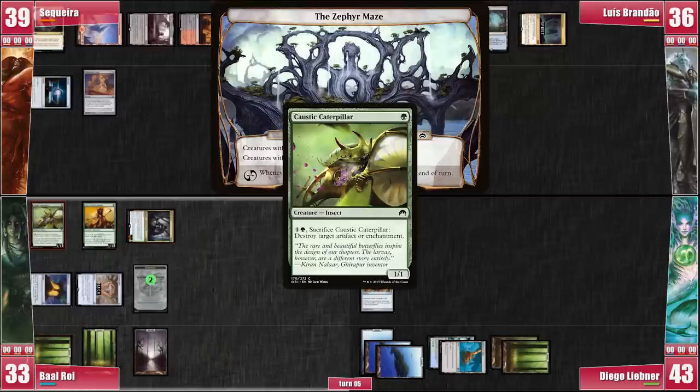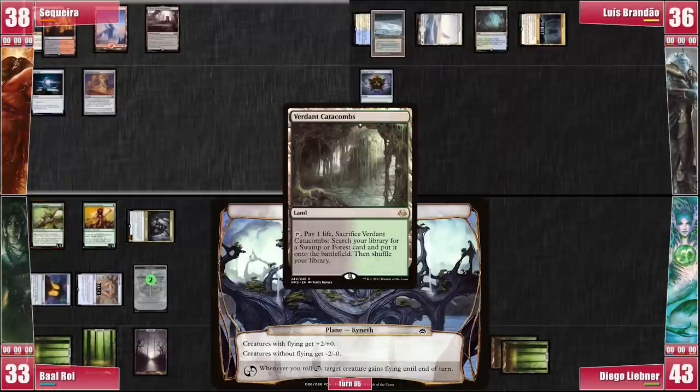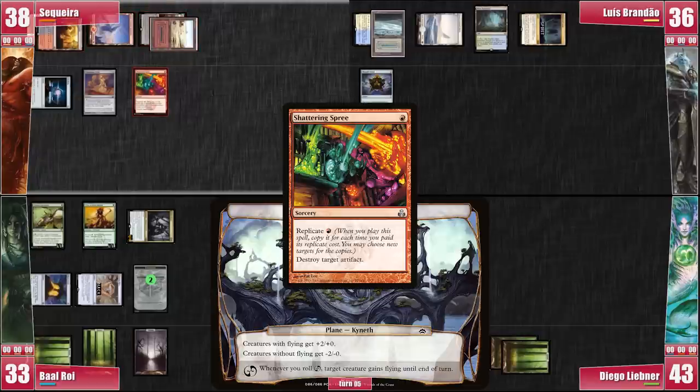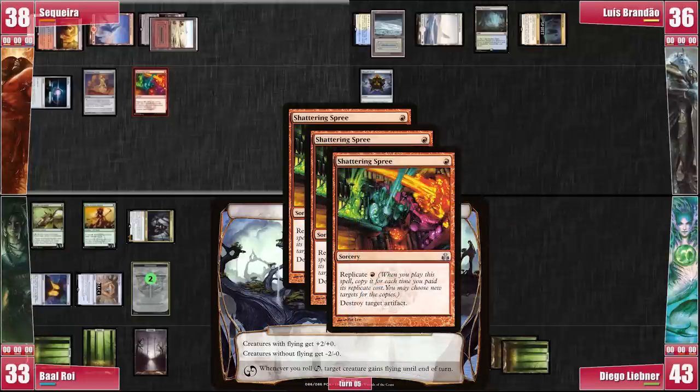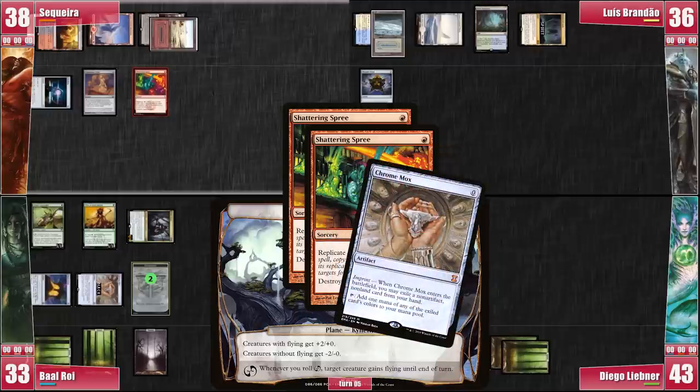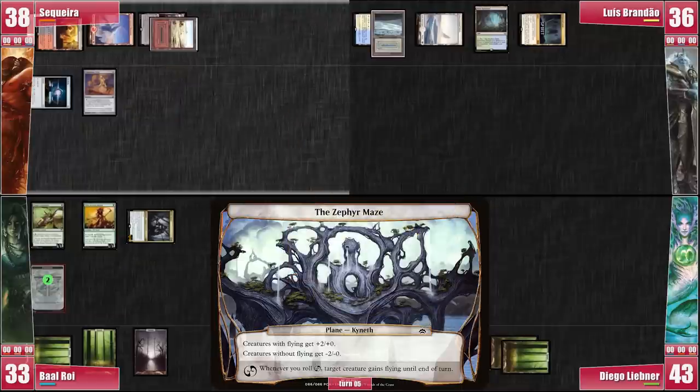He casts a Caustic Caterpillar and passes to me. I play a Verdant Catacombs and crack it for a Badlands, since Luis isn't really invested in non-basic land hate. I roll the Planar Die for a fail. I retry and hit Chaos, so I'm forced to give Baal's Caterpillar flying until end of turn. I try one last time and get nothing. Because Baal is close to recasting Meren and I don't want my creatures locked in Plaguecrafter rotations, I decide now is the time to cast the Shattering Spree I've been holding onto. This will also send Luis back one turn, and I'm hoping this motivates Baal to kill my Curio rather than my Sol Ring.